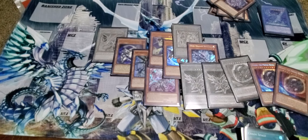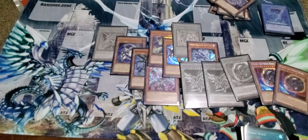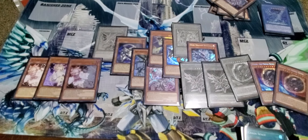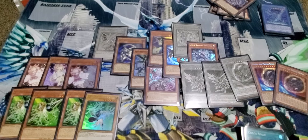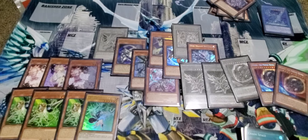This is essentially all of the singles or hand traps. I'll go over the side deck — just whip the side deck out. Pretty common package, that's pretty much all I run because that's all I have. If I had the money for the Imperms or stuff like that I would buy them. I want to get maybe some Dark Ruler No More — I don't want to run Tactics because they're just so expensive.